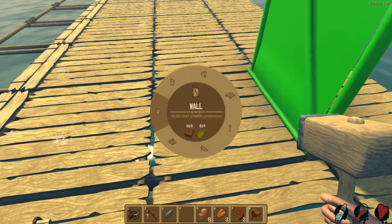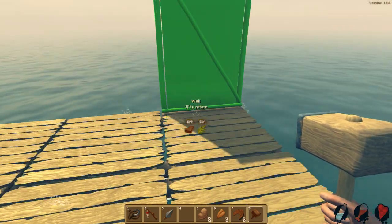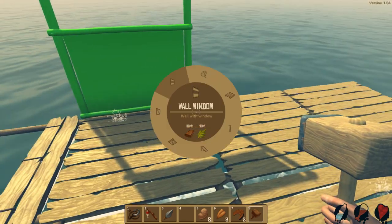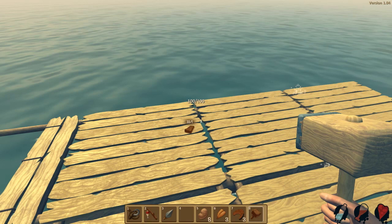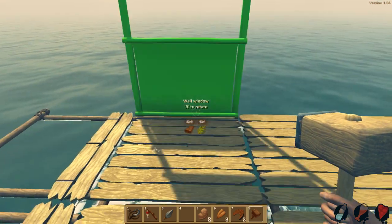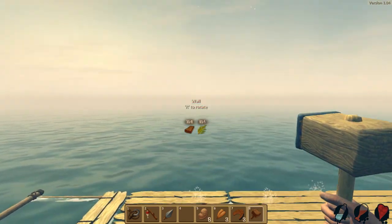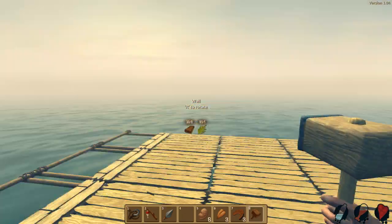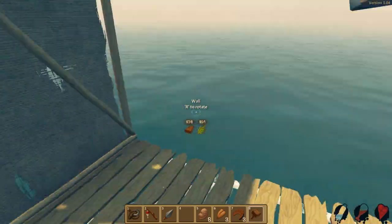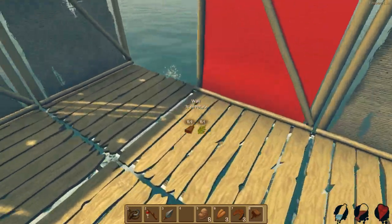I want to put up some walls. Should I put up regular walls or window walls? They both cost the same resources. I'd rather have wall windows so I can look outside — actually, you know what, we'll go with regular walls. There we go, that's not bad. I don't like how there are holes in it because the sun still gets in. I like being in the dark.